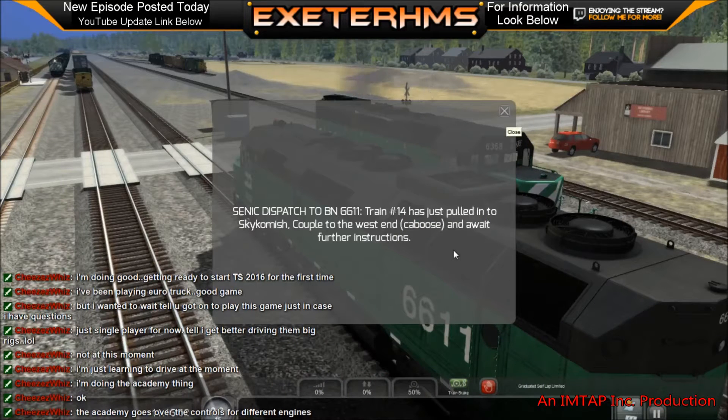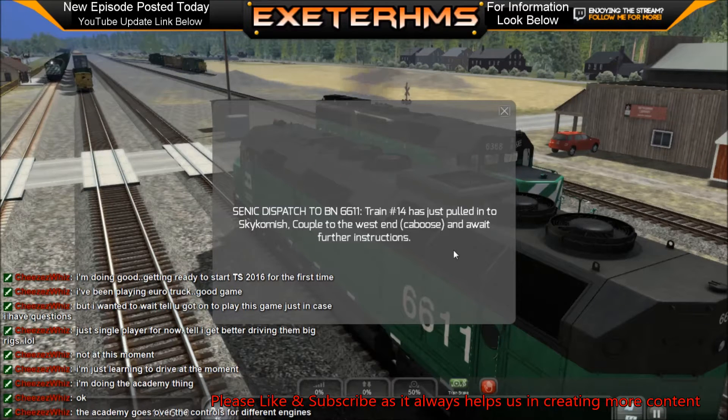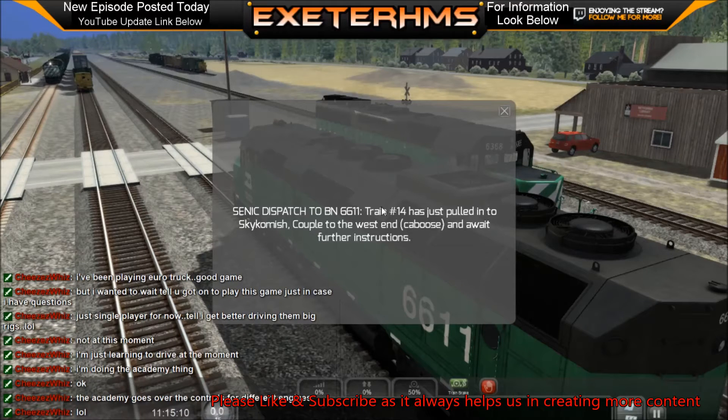We're sitting here at Skykomish. Dispatch to BN611 - train number 14 has just pulled into Skykomish, coupled to the west end of the caboose, and waiting for further instructions.